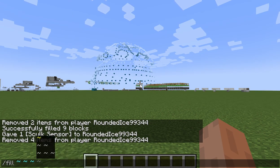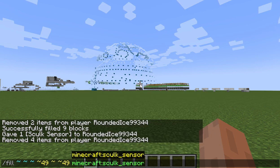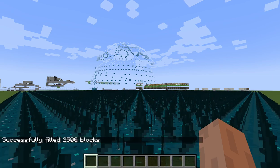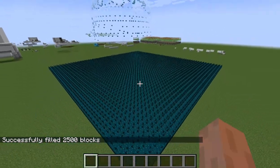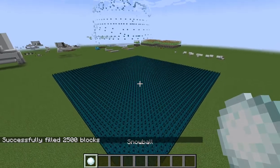I'm going to show you how to make the most satisfying thing ever. If you're in creative, use the following command: slash fill, those weird squiggly brackets, to however big you want your cube to be, then 'minecraft:skulk_sensor'. And here it is.